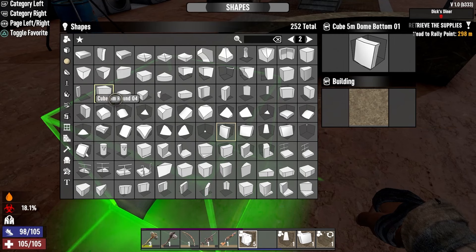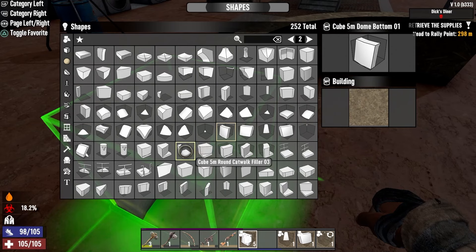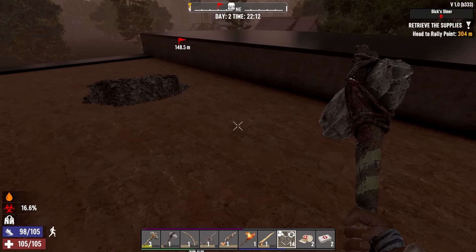The dome pieces — if you go over here to the Rounds section — this is actually number two, and there are several things, you just have to look and read what you want. Over here are the Cube 5-Meter Dome — Bottom One, Two, Three, Four, Five. Over here you have the Middle, and you can continue creating that ball shape. There's the Top up there, and you can create the full ball look. You just have to look around at the different pieces when you're building. A lot of them are just little tiny filler pieces, and you can create round structures on your base, which is a very nice touch.